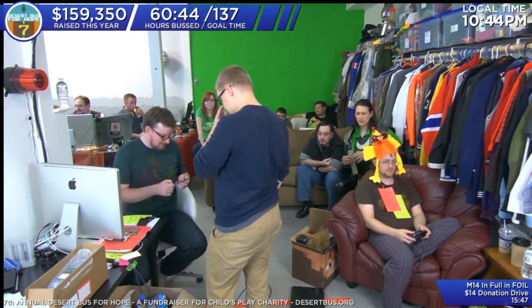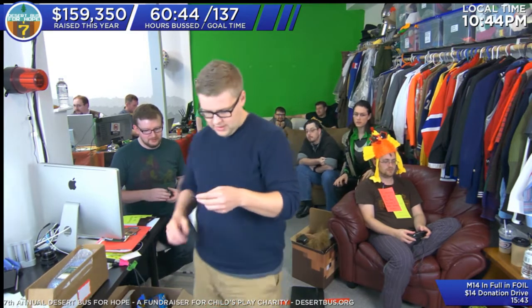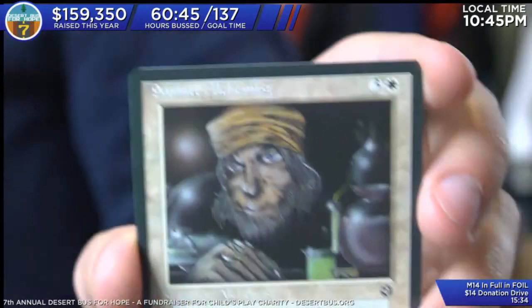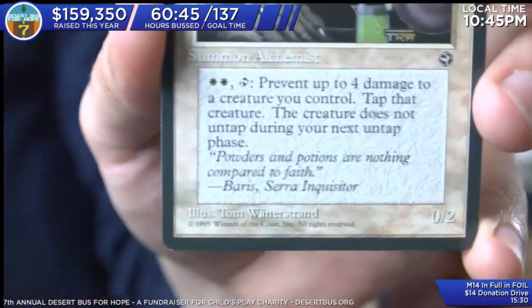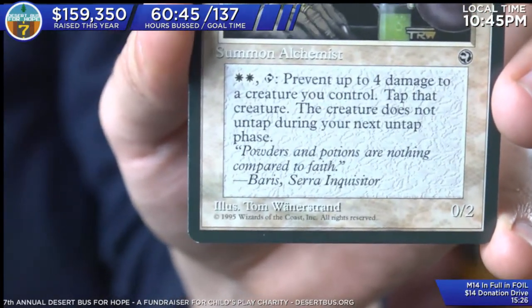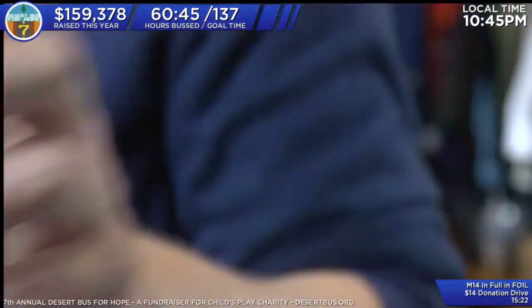Samite Alchemist — are you ready for a whole bunch of text again? Oh god. So this is a 0/2 for three and a white. Look at this picture. That's derpy. White, white, and tap: prevent up to 4 damage to a creature you control, tap that creature, and it doesn't untap during your next untap phase. So — straight terrible. That sounds pretty bad.